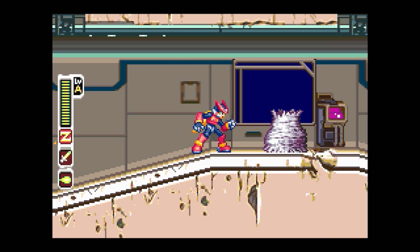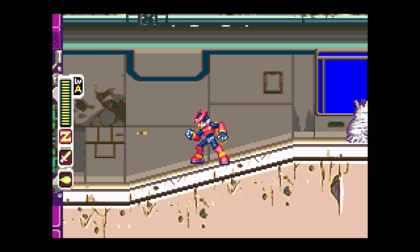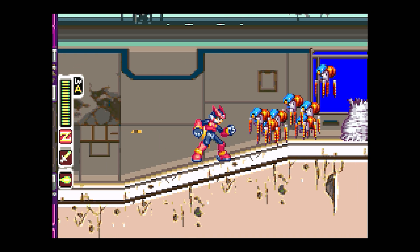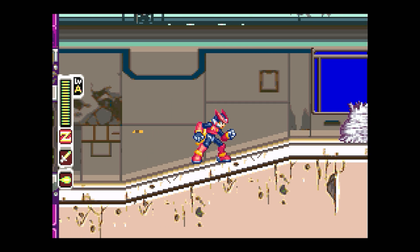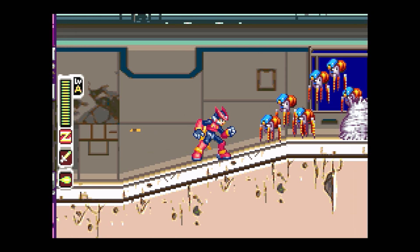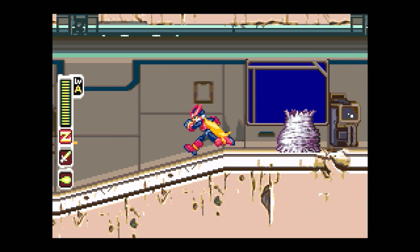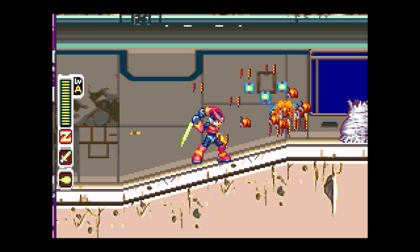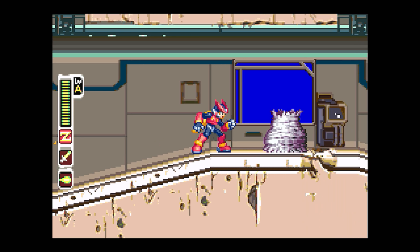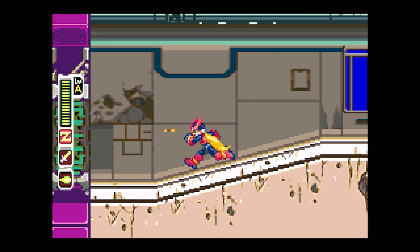After a bit of grinding in the same spot, they may start dropping less. The Triple Slash does seem to make them drop more consistently — I've tried the buster, charge slash, and quite a few other things. It's seven enemies in very quick succession and the nest keeps spitting them out. If one nest is starting to pay out less, just destroy it and go to the other one to the left.